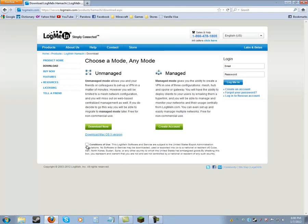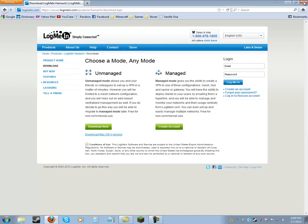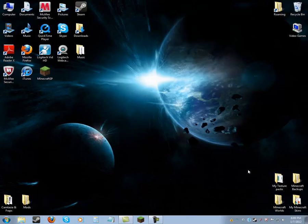So what you want to do from here is click conditions of use, check it, and click unmanaged. I already have it, so once you download that you can close this.